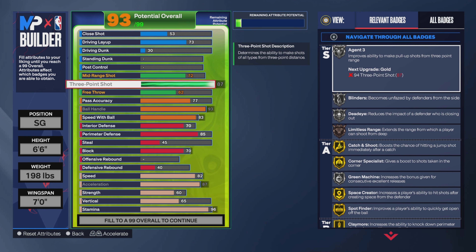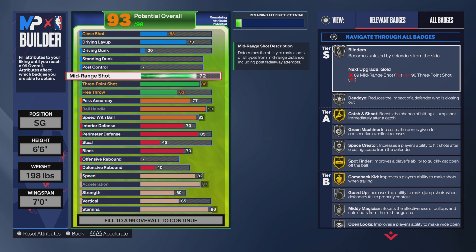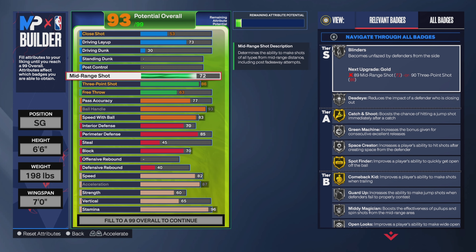My three-point I went to 86. Even though it says 87, I went 86 because at 87 I only gained gold Space Creator and I didn't care for that. I was looking at Agent Threes — I first went 85 for bronze Limitless, then it dawned on me that silver Agent Threes is only one more point, so I went 86. Free throw I play rec so I put it to 63. No one's really complaining about free throw — they even added a new free throw badge called Three Points. If you play park, take it down as much as you can. We're now at 93 overall out of 99, six overalls left.